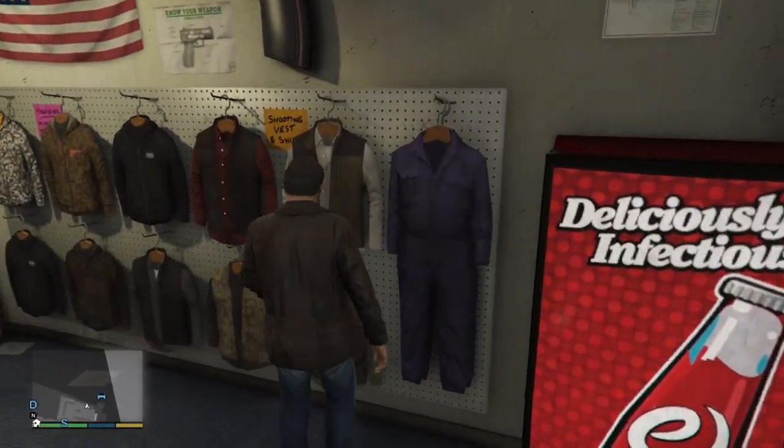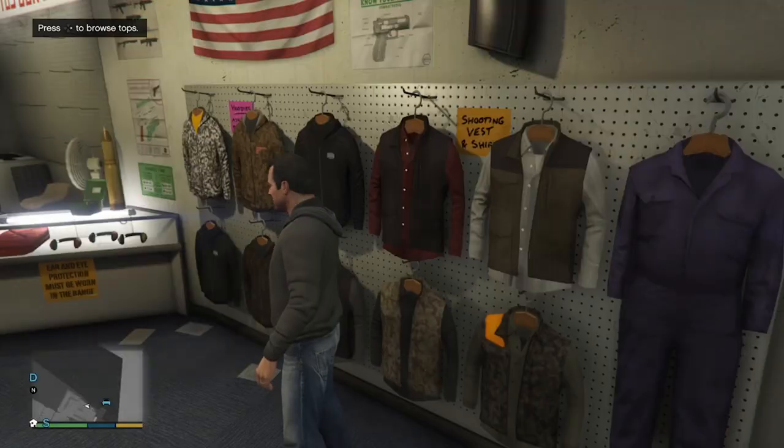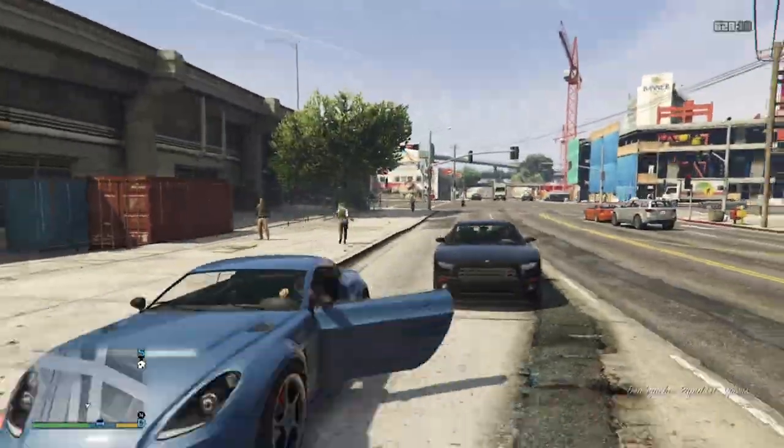From here, go to the right side of the gun store and select the LSGC grey hoodie. Now from there, what you want to do is just make your way over to the airport.